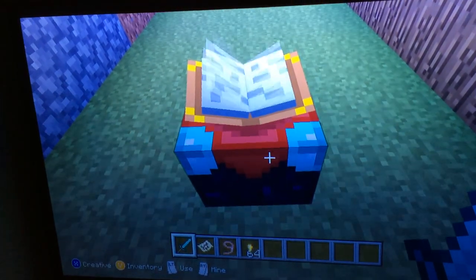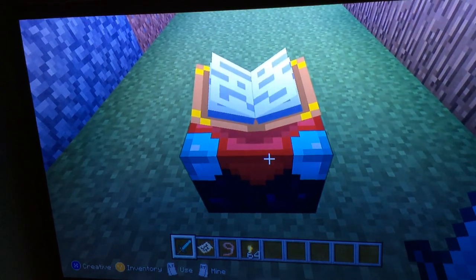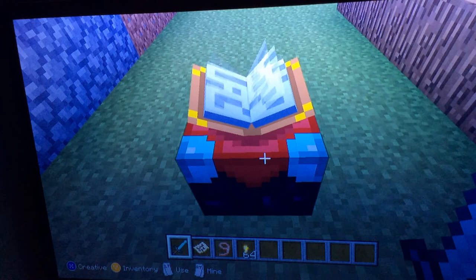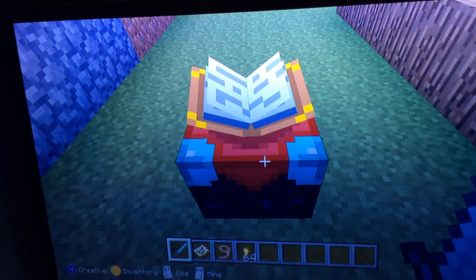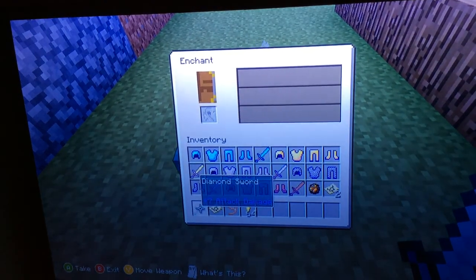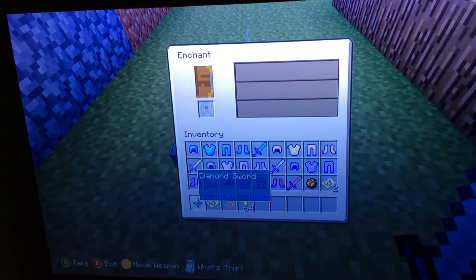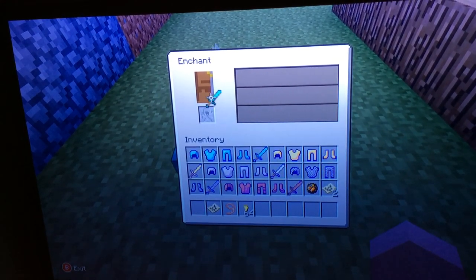I have a diamond sword in my hand and I'm going to enchant it. On the Xbox 360 edition, you press your left trigger and it will say 'use'. Press that and you get this inventory screen, and you put your diamond sword or whatever you wish to enchant.